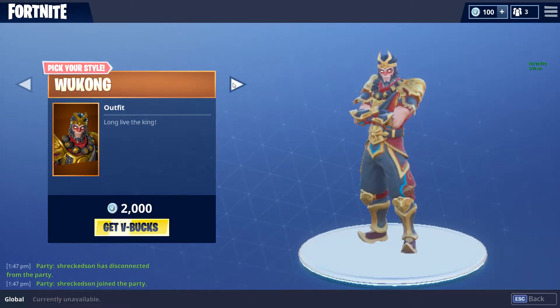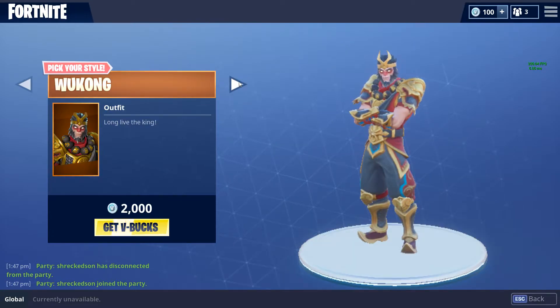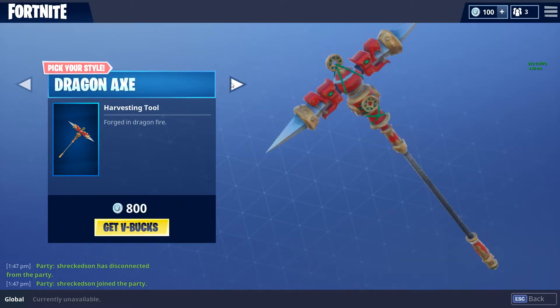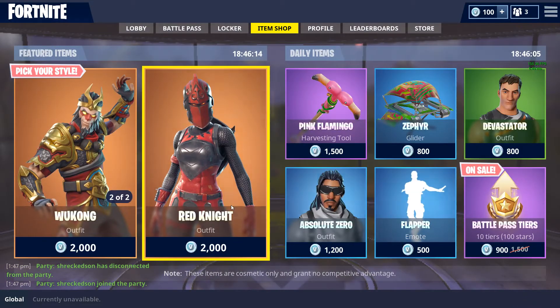First, we got a pick-your-item like an outfit, and there's an axe there, so they pretty much go together I'm guessing. We have the Wukong, or the Wakong, or whatever it's called, and the Dragon Axe — Forged in Dragonfire, Long Live the King.